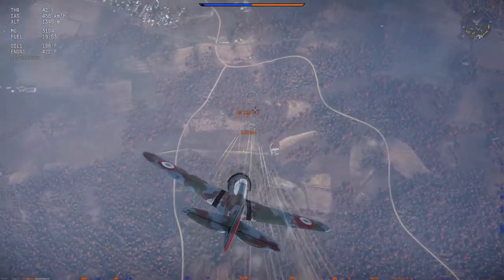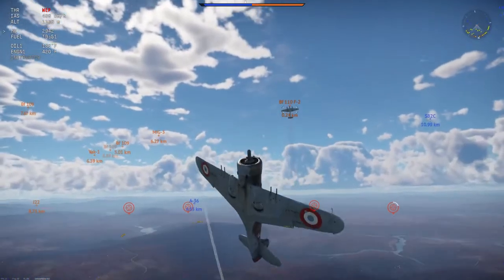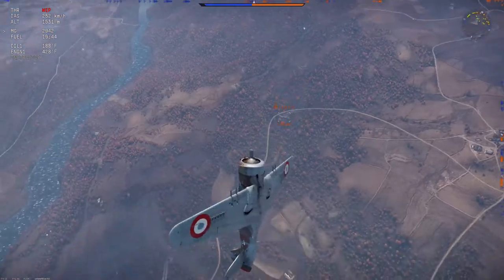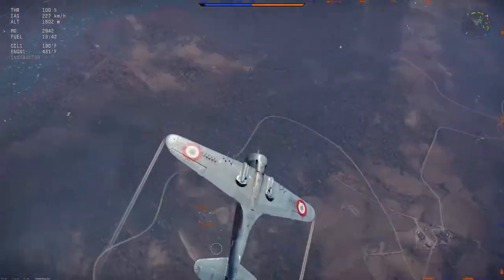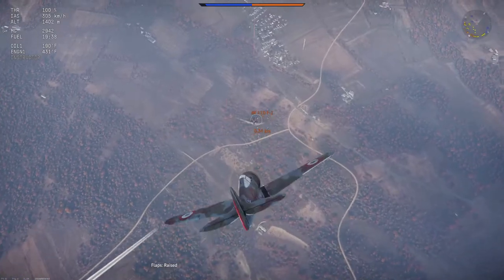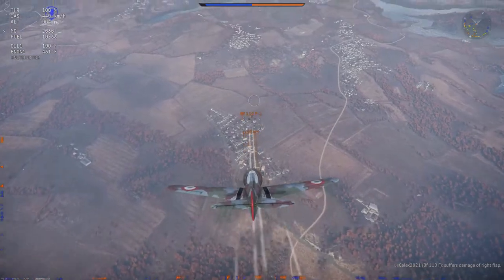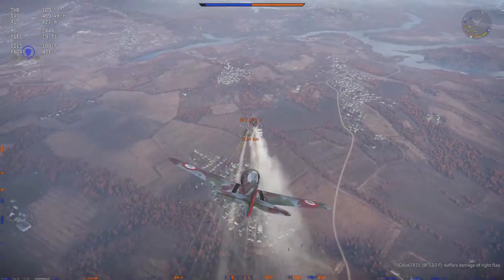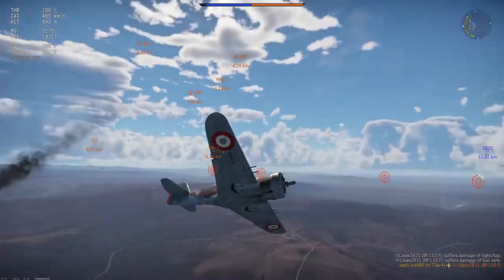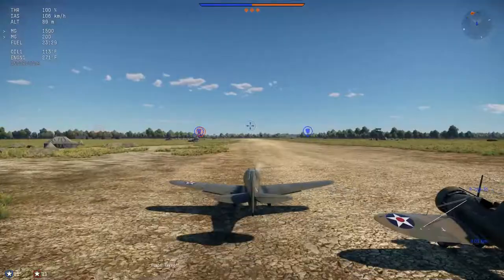Tip 2: In a turning fight, get used to using flaps with the F key. As you bleed off speed, you can use your combat flaps to tighten your turn. The Hawk has enough engine power and wing area to pull this off at its battle rating. The F key is the common flaps key mapping — get used to hitting it with your pointer finger during a fight. It takes some time and you will stall into the ground, but once you get used to tapping the key to lower and raise flaps, you will be able to tighten a turn or loop and make your aim better.